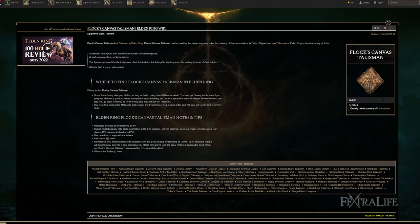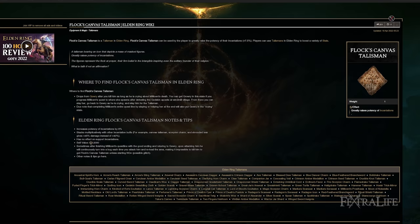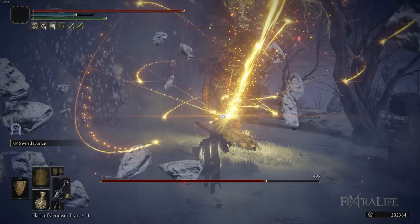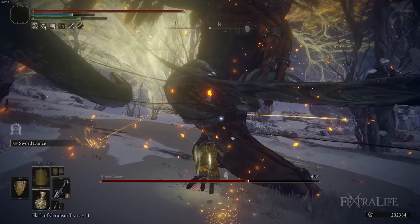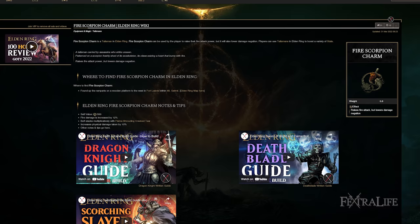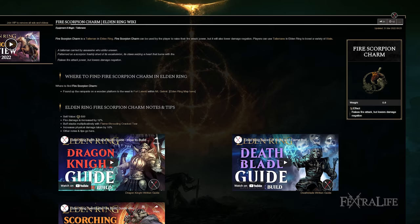Phlox Canvas Talisman boosts the damage of your incantations by about 8%, which is really good for this build because you have such high faith and a really good seal, so you cast spells for very high damage. The Sacred Scorpion Charm boosts your holy damage by 10% but increases the damage you take a little bit. This is good because the weapon with Sacred Affinity does holy damage, and some spells like Elden Stars also deal holy damage. You can swap this out for the fire version if you change to Flame Art Affinity to boost fire damage or fire incantations like Black Flame.